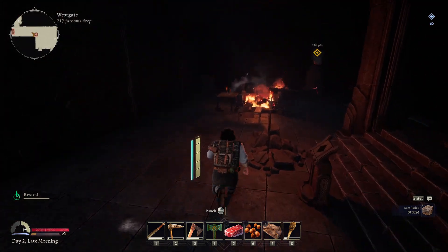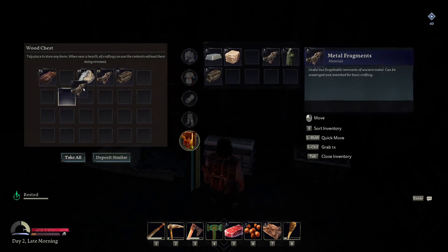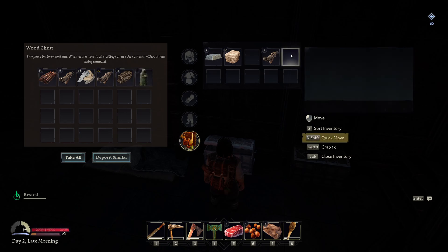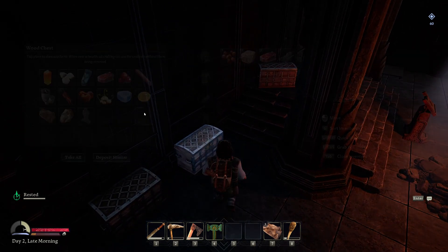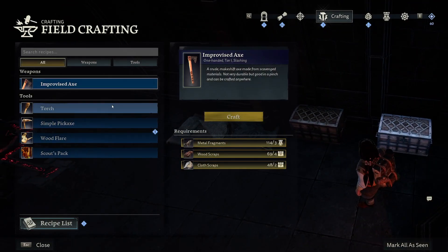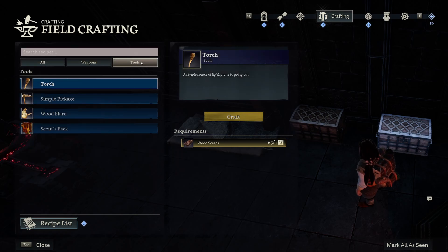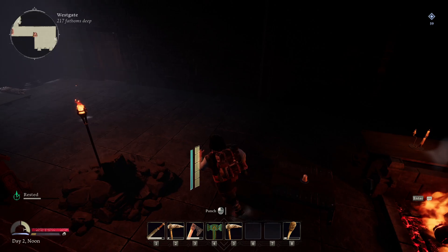Let's go over here — I want to grab more stone. Perfect, I can hold a bunch. We'll keep a bit of this on us and put the hero token and iron away. Wood and scraps go in here. Perfect. While we're right here we're going to craft ourselves a throwable torch — that could be helpful. I just want to grab an extra thing and then we'll let this cook.